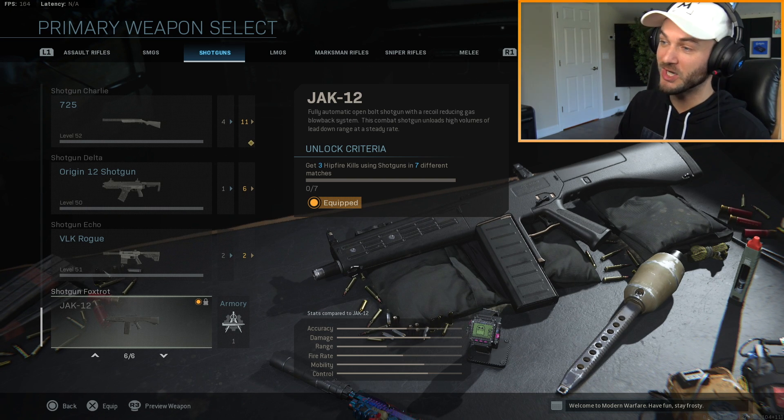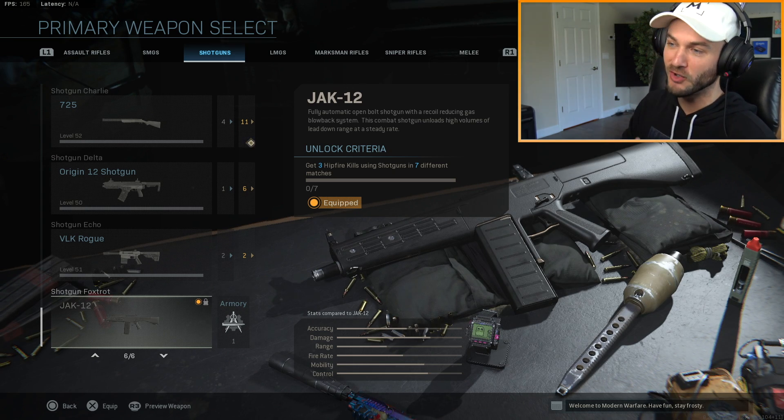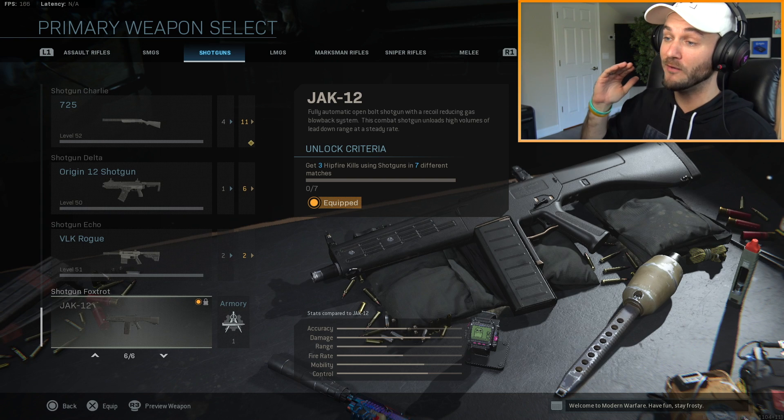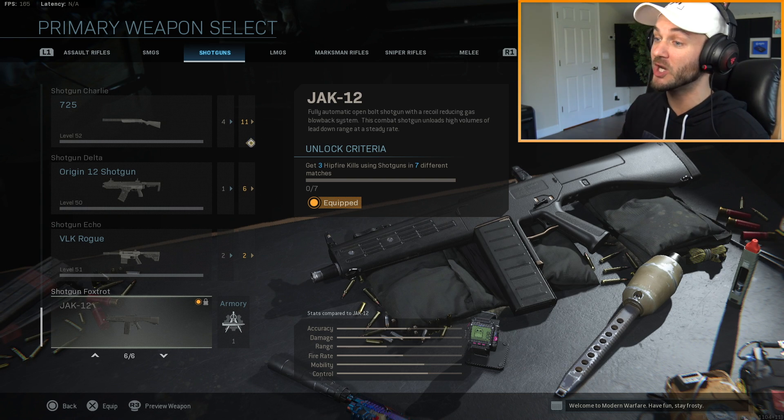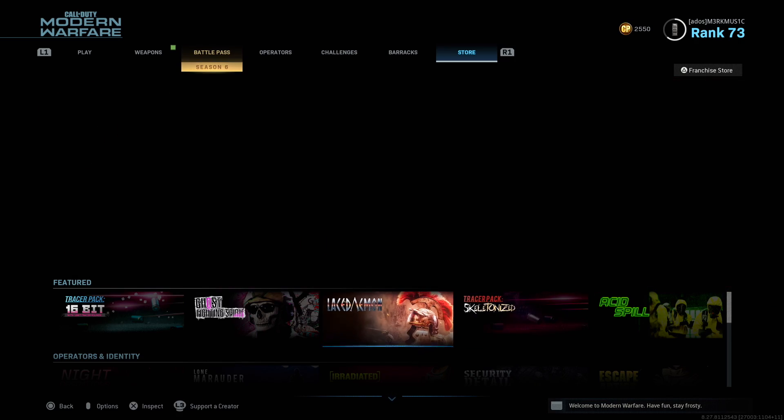The AA-12 is back. It's a fully automatic open bolt shotgun with a recoil reducing gas blowback system. This combat shotgun unloads high volumes of lead downrange at a steady rate. In order to unlock the AA-12, you have to get three hip fire kills using shotguns in seven different matches. It's a pretty easy challenge. For this video though, I used some of my COD points.